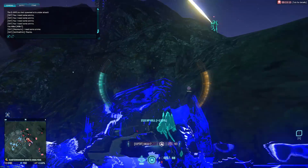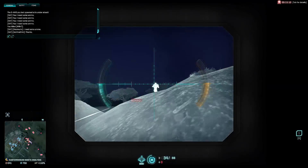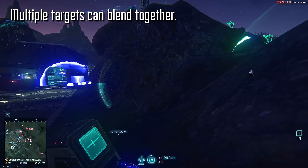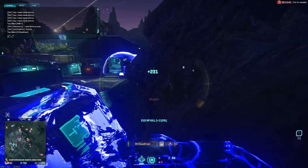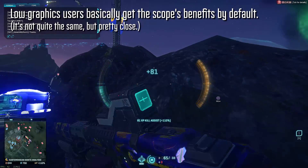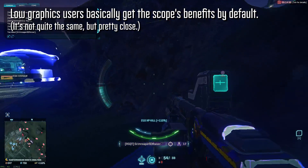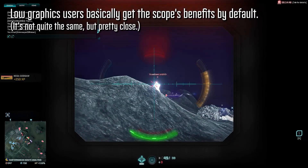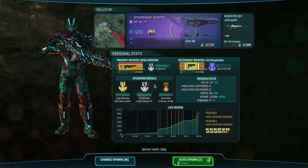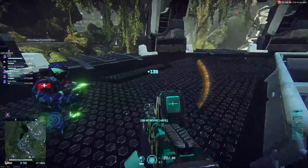The downside to everything appearing pure white is that friendly recognition can sometimes be difficult. Also, if an enemy is standing in front of a vehicle, you'll have a hard time distinguishing where the enemy is compared to where the vehicle is, since they're both going to be pure white. It's also very important to note that if you are playing on low graphical settings — with your lighting, shadows, and particle effects turned off — you basically get the same sort of advantage as IRNV, since targets will stick out very easily. This renders IRNV mostly useless for players on low graphical settings, and this is even before the very literal downsides you get for running IRNV in the first place.